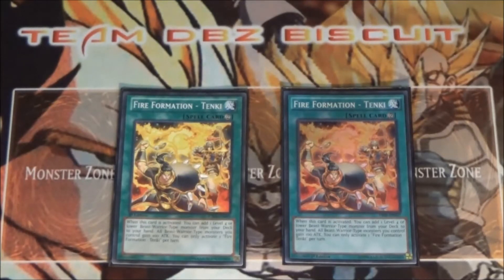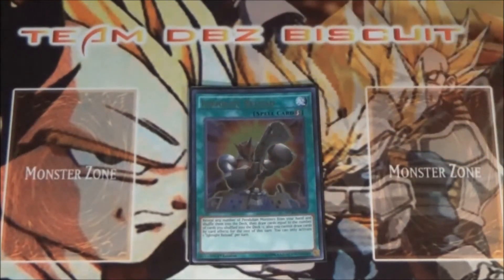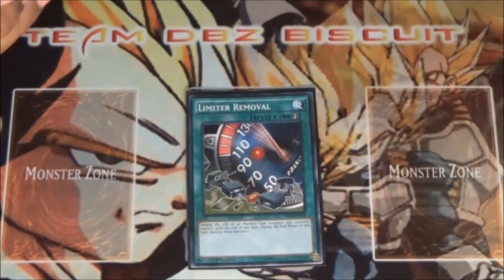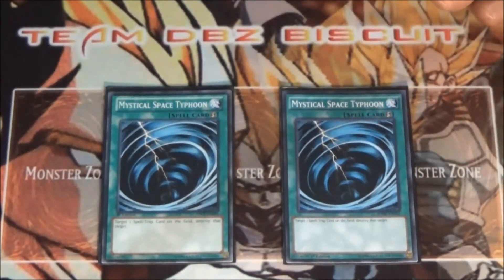I'm running one Ignite Reload — just in case you get a couple of monsters in hand that you don't need, suck them back up and go get another play. I'm running one Limiter Remover just for a good OTK. And I'm running two Twin Twisters for back row removal, because this deck really does not like back row — get that out of the way so you can get your stuff going.